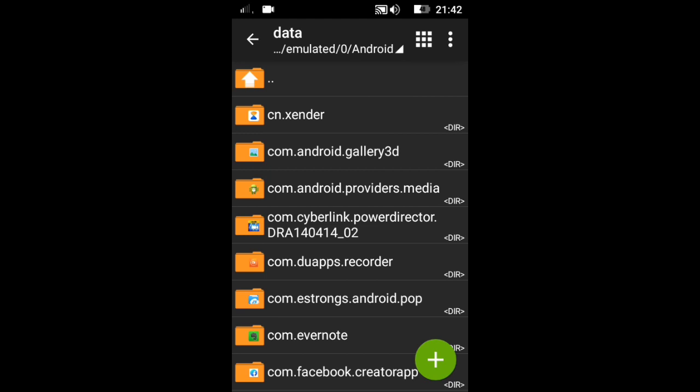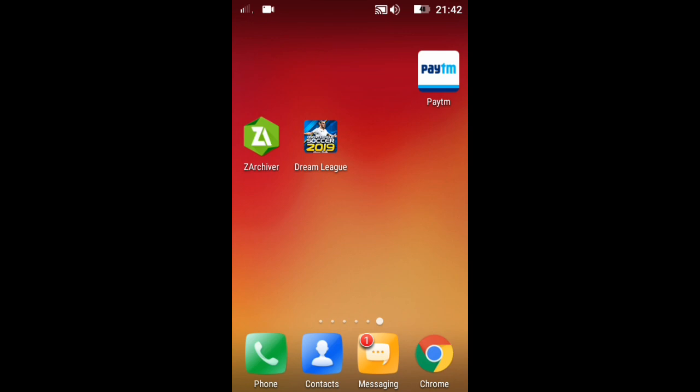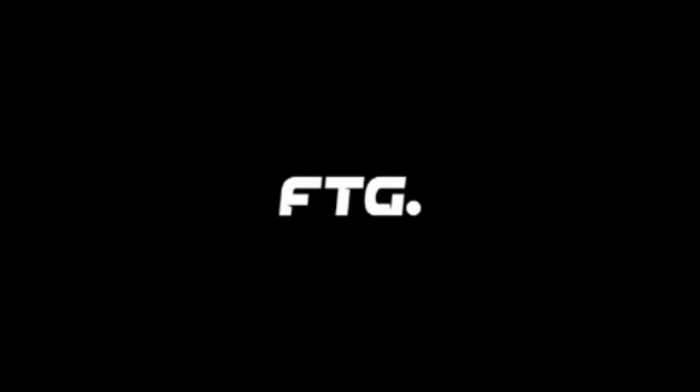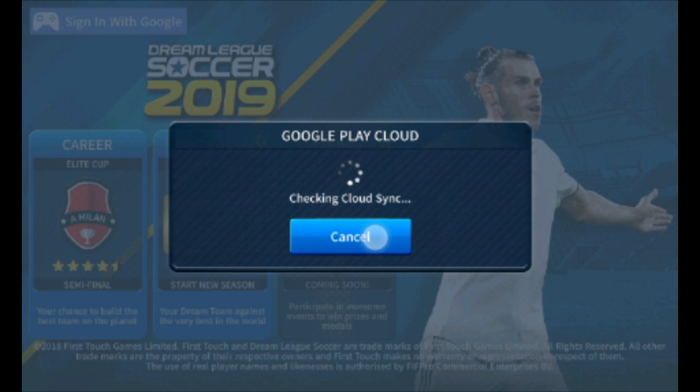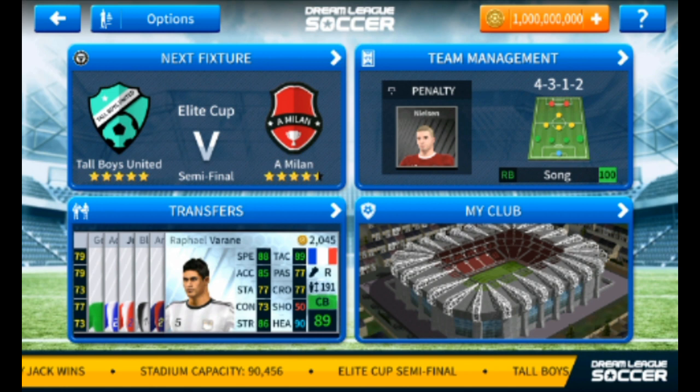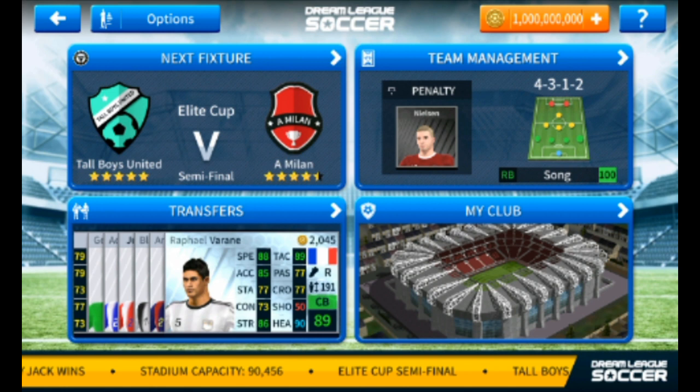Now open the game. Let's check if it is working. It's working very well — you can see that there are 10 crore coins available, up to 10 crore coins are here.